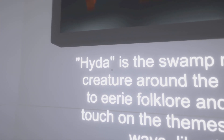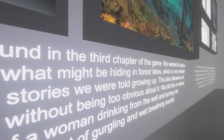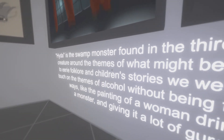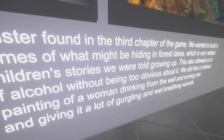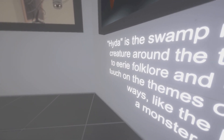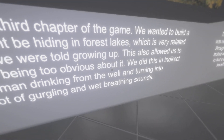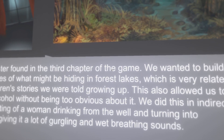It says here: "Hyda is the swamp monster found in the third chapter of the game. We wanted to build a creature around the themes of what might be hiding in the forest and lakes, which is very related to eerie folklore and children's stories we were told growing up." Wait a minute — wait, time out!